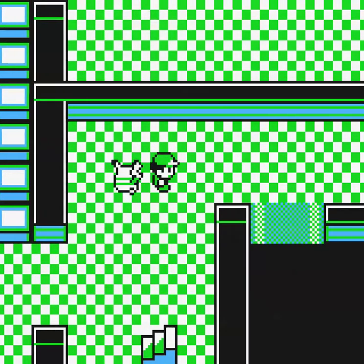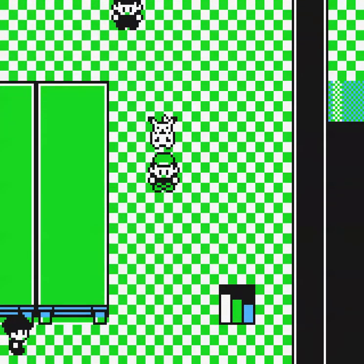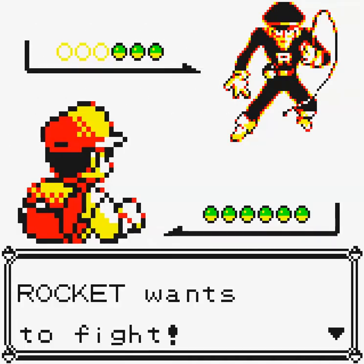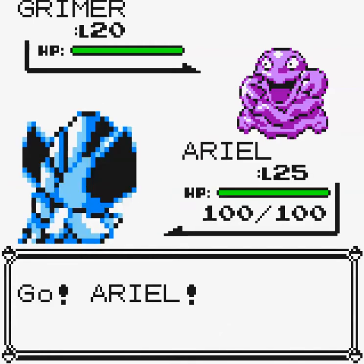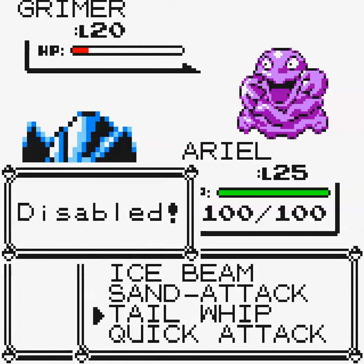I'm going to use the staircase first. It's like a huge meeting room in here — and there are two guards. A grunt shouts: 'Intruder alert!' He's got a Grimer at level 20. Well, Ice Beam always does the trick, but we can't one-shot it. We can finish it off with Quick Attack.